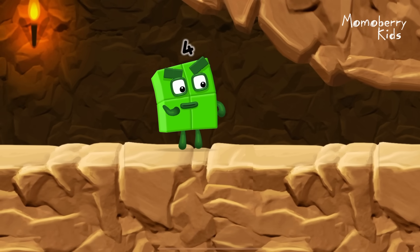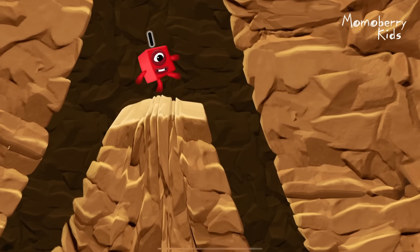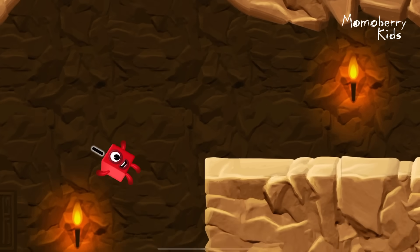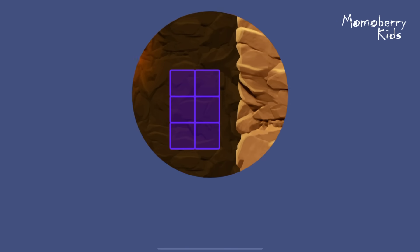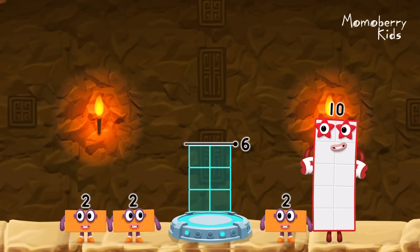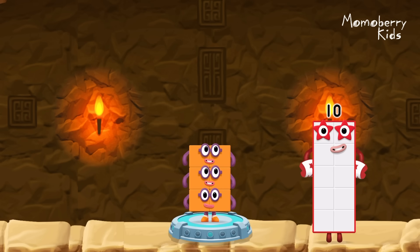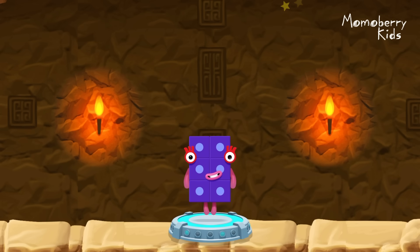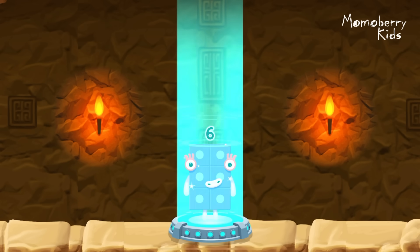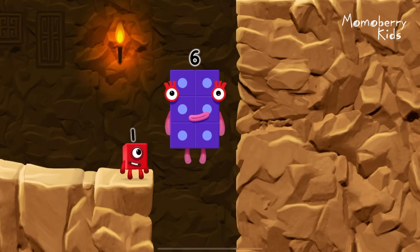I am seven. Great. I'm not so sure four is going to fit through there. You made it! Add number blocks to make six. Two. Two. Two. You cracked it. Two plus two plus two equals six. Fantastic.